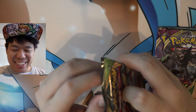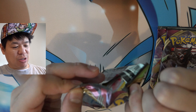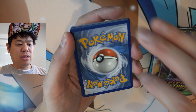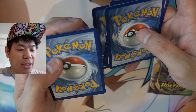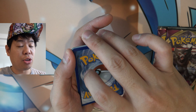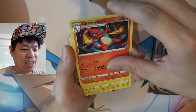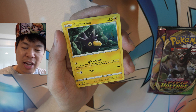Second pack, guys. Here we go. One, two, three, four. The newer set — definitely the centering isn't terrible. This one's a little bit off, but that one was pretty good. It's a lot better than some of the old ones. Nice, nice leaf energy. We got Charmeleon! We're going to get the whole set. We're going to get another Charizard, guys. I have a feeling.